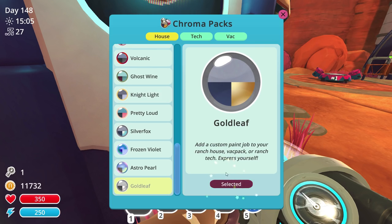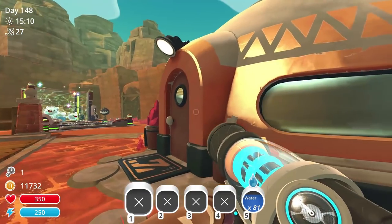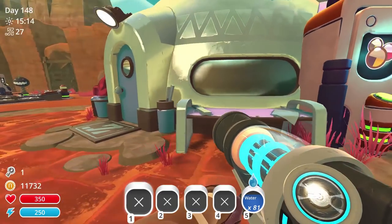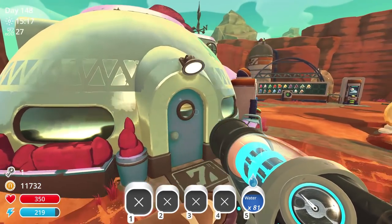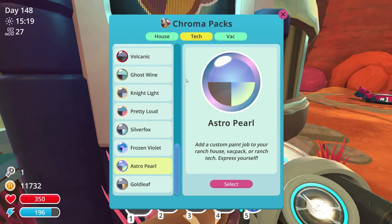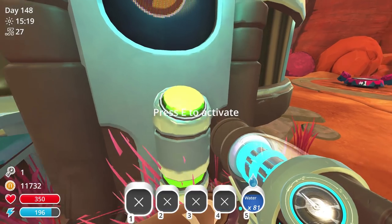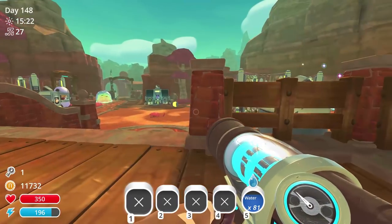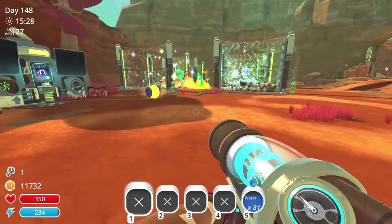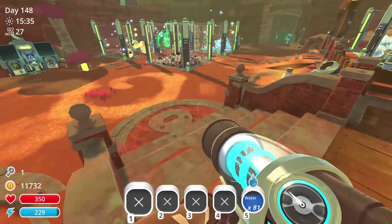Let's check out the gold leaf first - oh I do like that, that's fancy. Now let's check out the astro pearl - oh yeah, that's so cool, everything's going astro pearl! And here it is on this too, it's so cool and so pretty. Alright, we got the 70 rewards and all the new things.